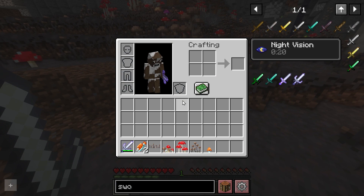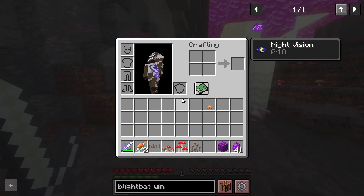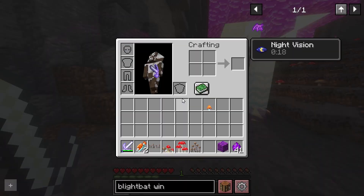Another mob found here is the blight bat. Normally found even deeper than this, it's a cool little bat that will drop the blight bat wing.